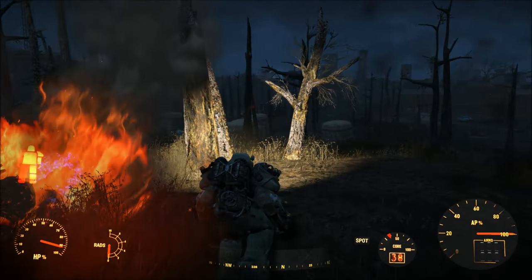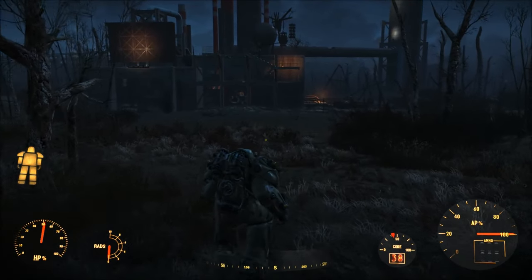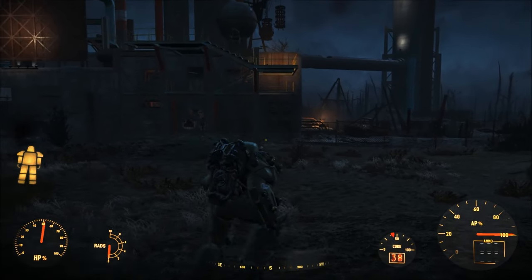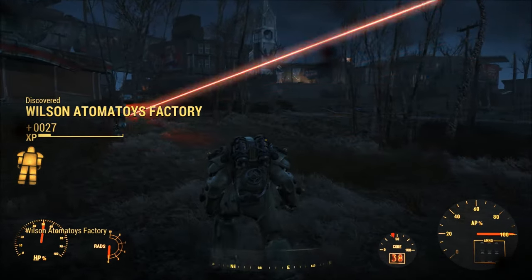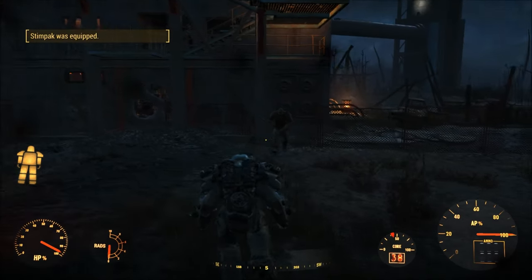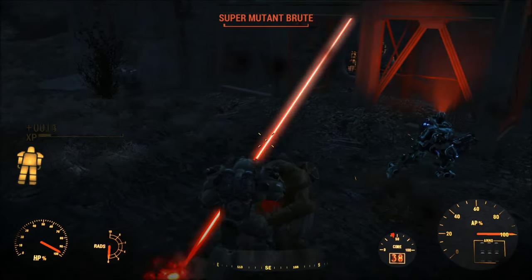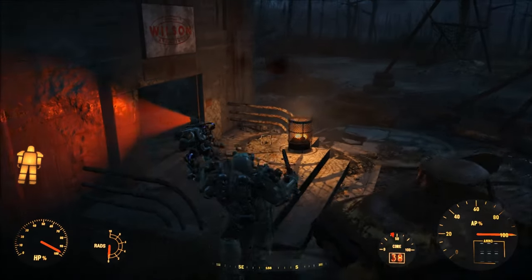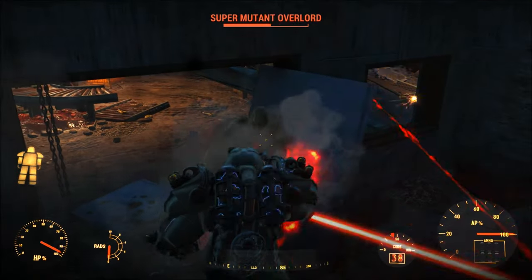This final weakness is more related to the AI of robot companions in general. Sometimes you can get into combat and your robot companions won't react until either of you have attacked something, you've been hit, or the robot has been hit. There can also be a delay of about a second or two before your robot attacks. This can be a real pain because if an enemy attacks your robot and destroys the weapons before it reacts, your robot companion is going to be useless to you.